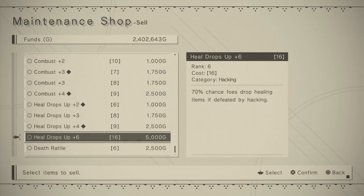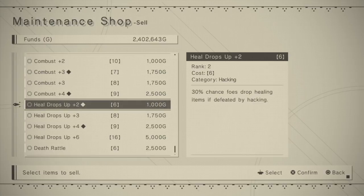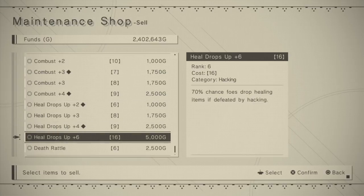The game always warns you when you're putting a chip in and you're not going to get a lot of benefit because you've already hit your max. So maybe even a lower chip will work better. For a heal drops up plus six chip, we have 70% chance of foes dropping healing items, and that's quite a bit. Running speed - we couldn't remember if it was 40 or 60 - the game does let you know when you go to add your chips. The other important thing about chips is storage space - after what the chip is, you have that center bar, and storage space is really important because you only have a certain amount.